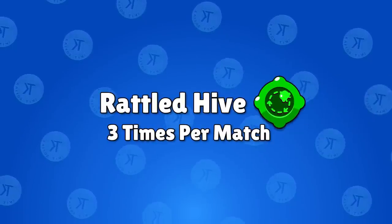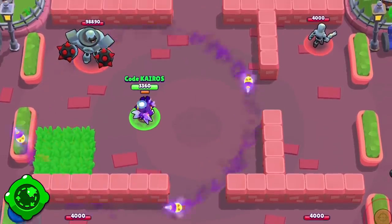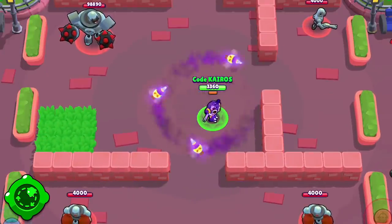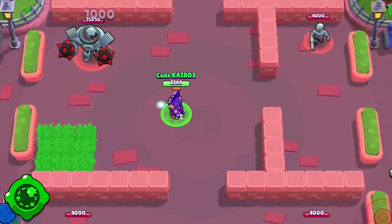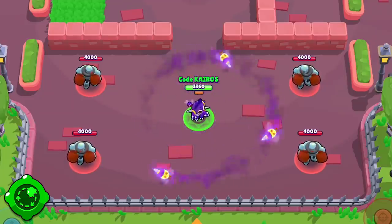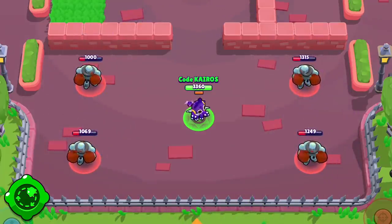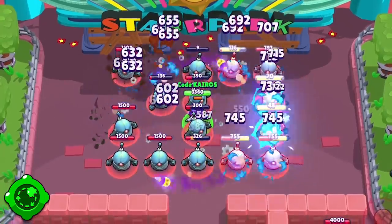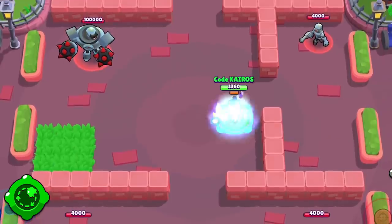Let's start out with Bee because she is bee-eautiful. Bee's new gadget is Rattled Hive. She unleashes three angry bees that circle away from her. The bees deal 370 damage up close, but the damage actually ramps up all the way to 1,000 damage each, and that means it is possible for them to deal 3,000 damage to a single target. And even if Bee uses this ability against enemies up close, as long as they get hit by all three projectiles, they're taking a minimum of 1,110 damage, which could be exactly what she needs to take them out. This ability can also deal damage to more than one target, which makes it a great option if she wants to control a certain part of the map.